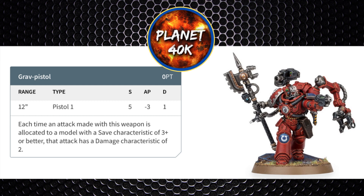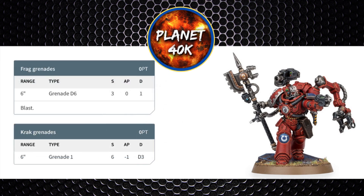Before we look into the melee weapons, I just wanted to cover the grenade options, as they could see some play due to being used alongside the Forge Bolter. The Frag Grenade in particular may be worth using over the Grav Pistol against weak units for those potential extra attacks.